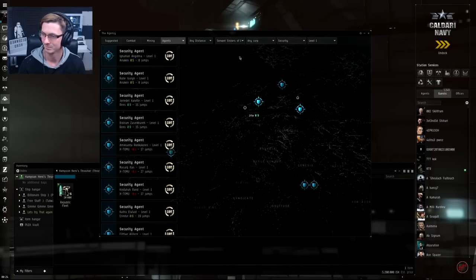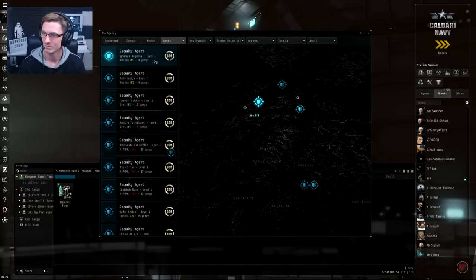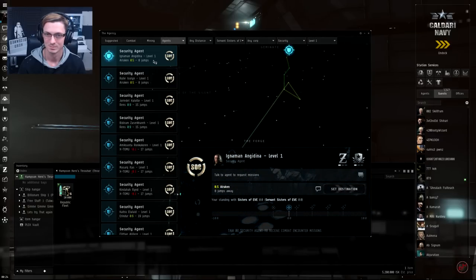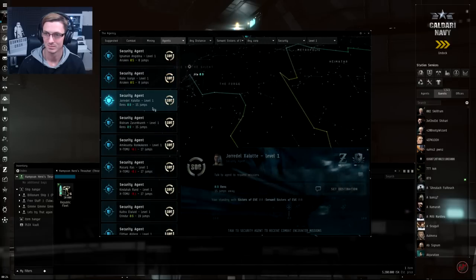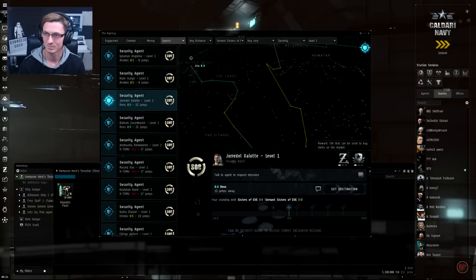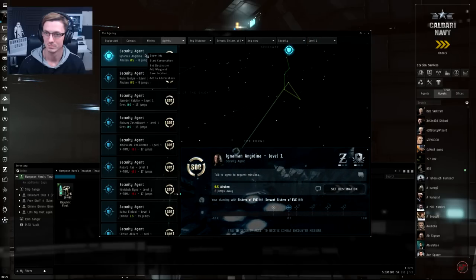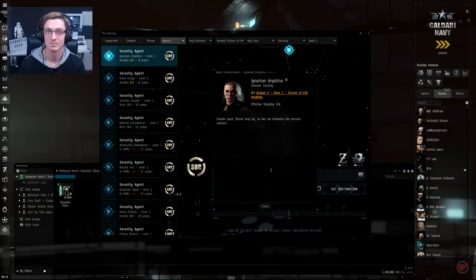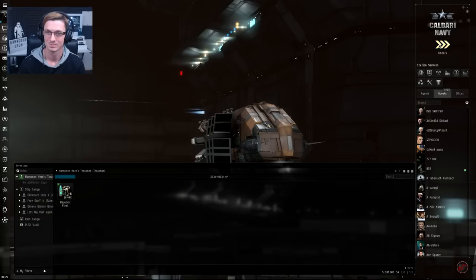We don't want to go to low sec or null sec, so one of the top two options would be good. Eight jumps away is perfectly reasonable. Click on that one and it shows a quick overview of the mission. On the right side, the ISK symbol shows the ISK reward and the loyalty points symbol shows the LP reward. Since we're running level ones we're not expecting anything major. Simply click on the entry, right-click the location, set destination, and off you go. Hero, get there and we'll catch up with you.